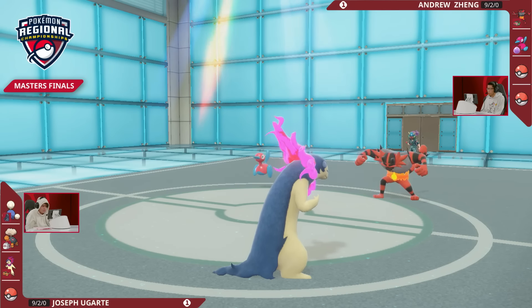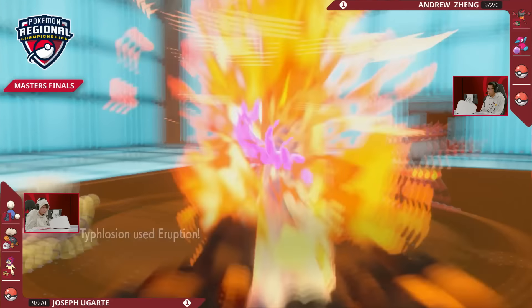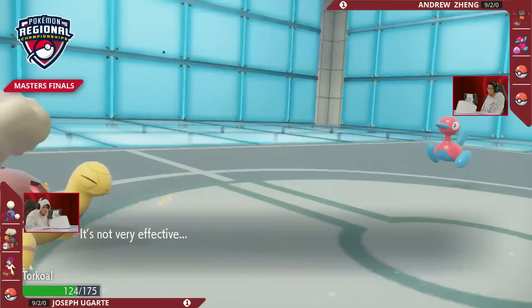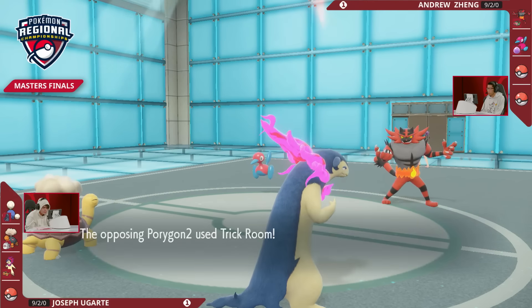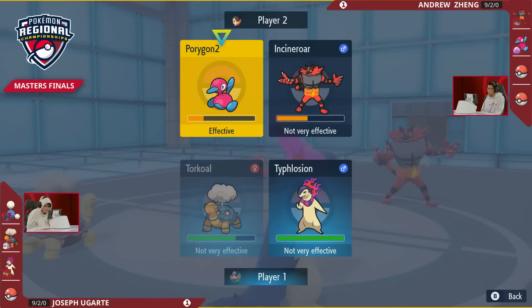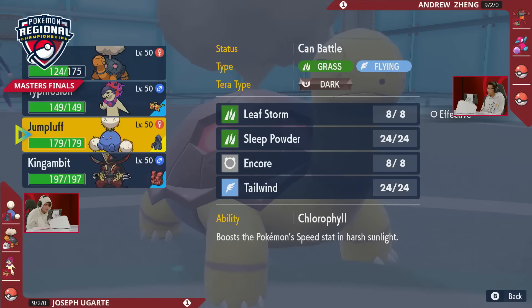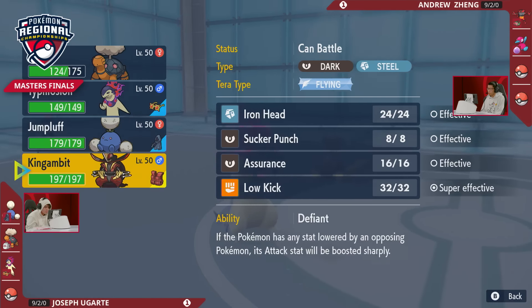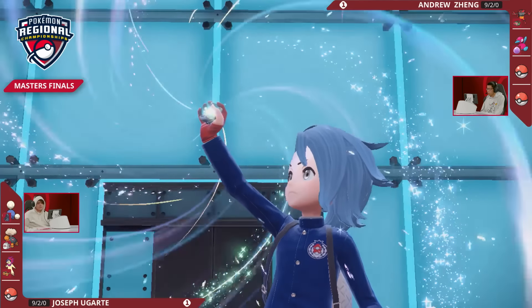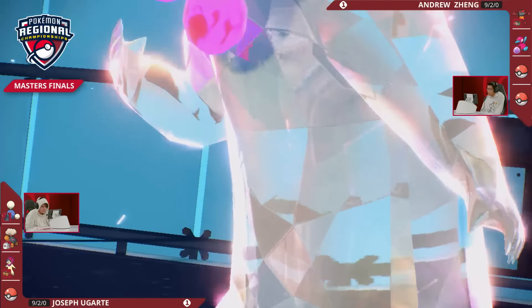Incineroar can still respond with Knock Off into Typhlosion or Flare Blitz into Jumpluff, either of which might just be a KO. You can try to call out Trick Room and get your own Trick Room sweepers onto the field. It is still a very volatile position. Jumpluff leaves the field, and Andrew has to make the call — last time he expected Joe to drop the Ghost-typing and click Fake Out. This time, do you expect him to stay as Ghost-type and click Knock Off? There will be no Teriastalization from Hisuian Typhlosion. Eruption in the sun brings Porygon-2 down very low, but Incineroar goes for Flare Blitz into the Torkoal switch, doing resisted damage. Now it's up to Porygon-2 to click Trick Room, with Torkoal becoming the fastest Pokémon under Twisted Dimensions, threatening a ton of damage. Joe doesn't use Eruption from Torkoal this time as there's no Trick Room from his side.